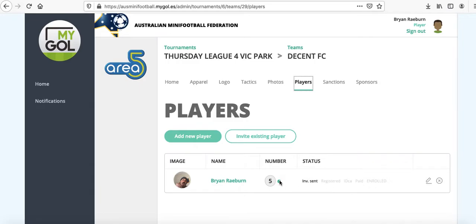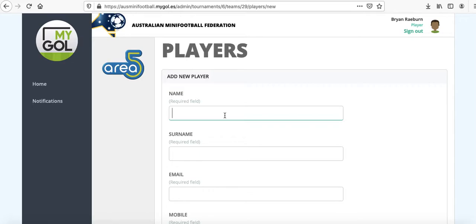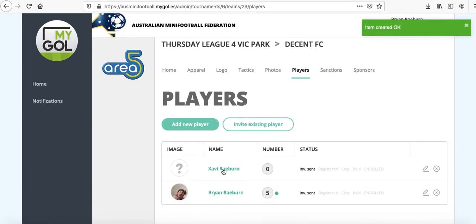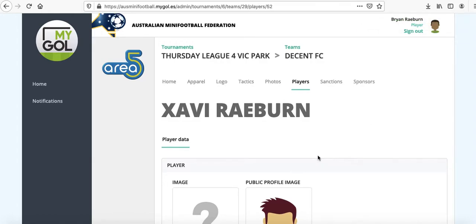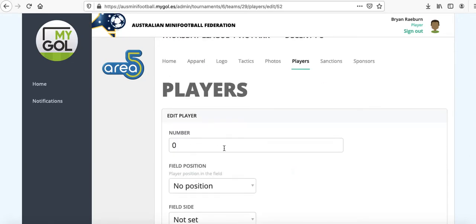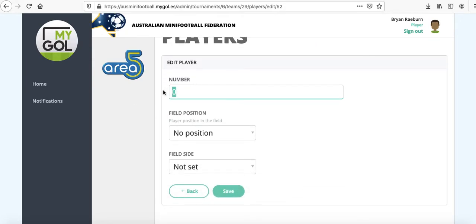I'm the admin here and I'm the only one on here. If you want to add a new player, let's add a new player — let's add my son. You've got to put their email address in and the mobile. Xavi's created. When Xavi goes in there, you tell Xavi we've added you — he should receive the invite from you guys and can edit his information from there. You've got to put your number down, so let's say Xavi's number six. His field position is defender, and he's on the left-hand side for example. Save that and it's on the system.